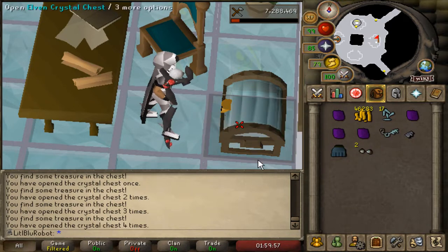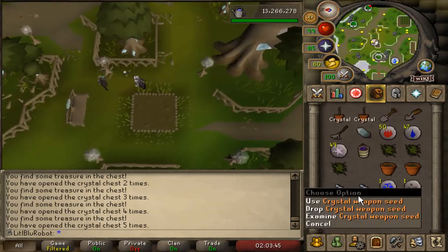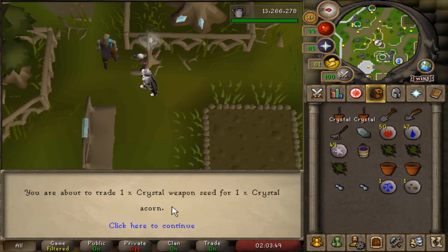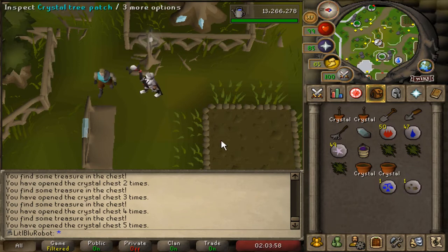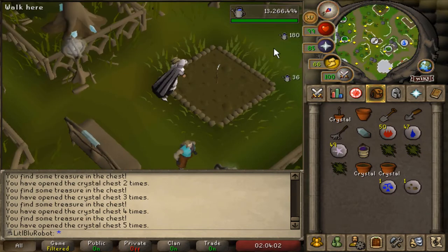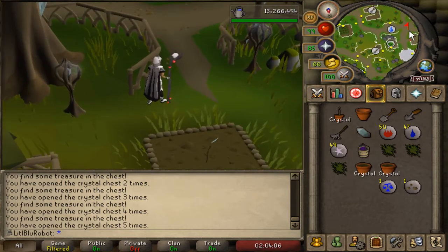Let's see what we get from the last one. It turns out the extra seeds I got from Zulra I can actually give to this guy - trading one weapon seed for one crystal acorn, yes, and don't ask again. I do have a trowel now and I can plant this. Apparently the type of compost you use affects it, so let's use ultra compost and come back tomorrow.